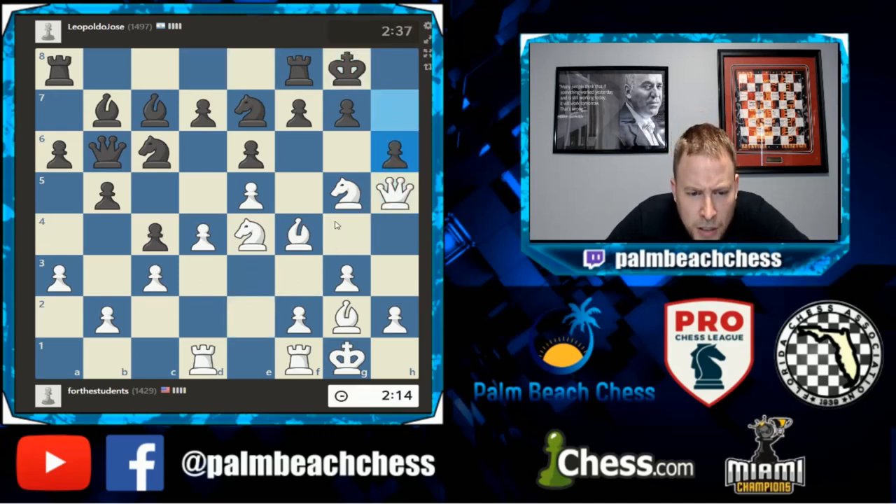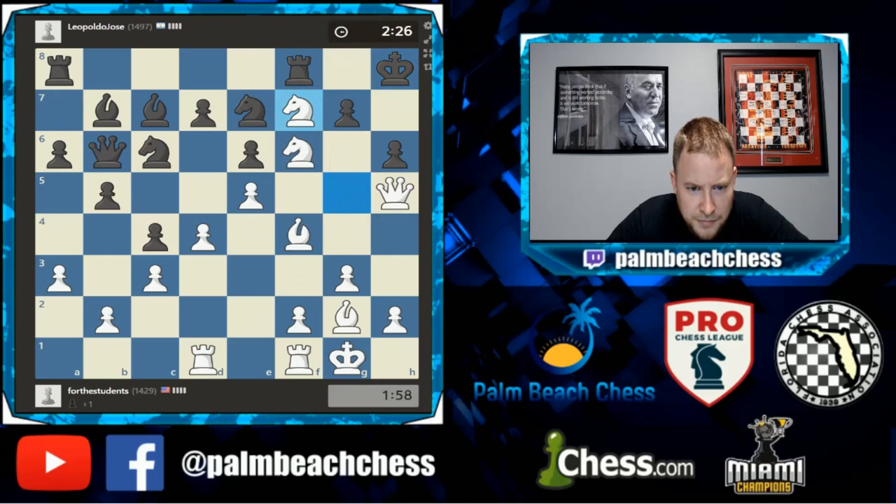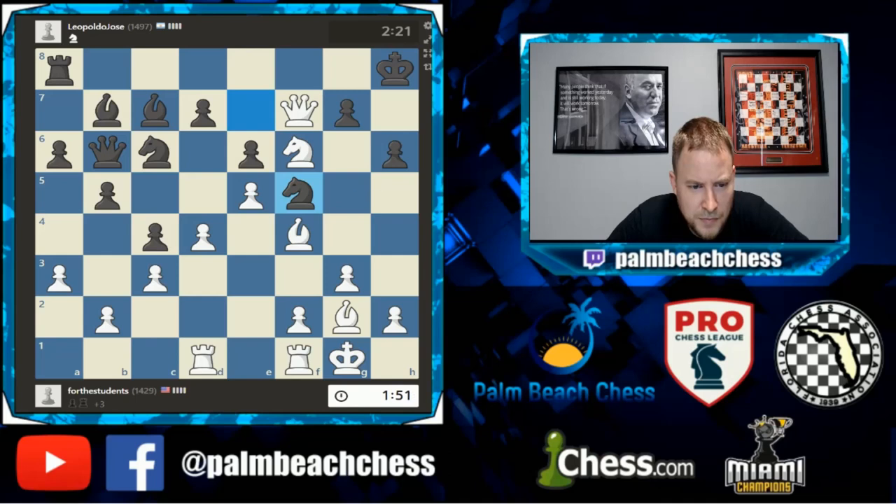Pawn takes, pawn takes, knight f6, pawn takes, pawn takes — I'm going with it because it looks good. I've got something in my attack, and let's just grab there because that seems pretty easy.